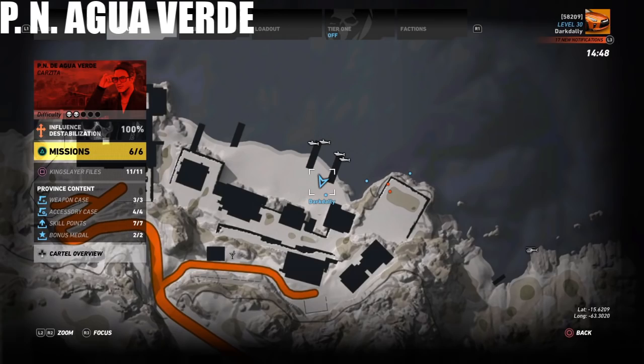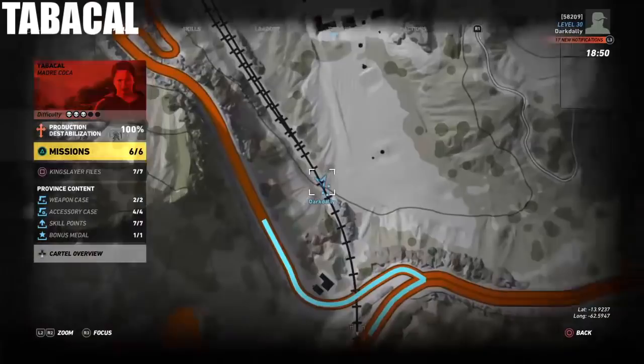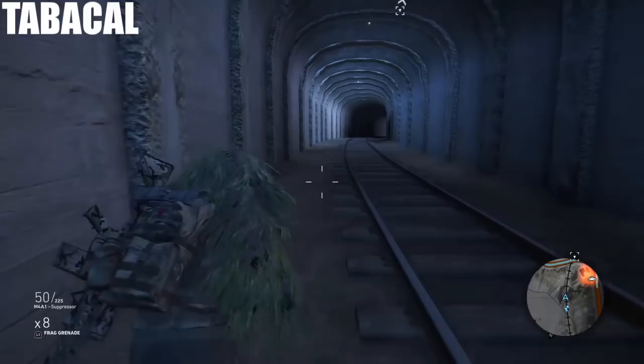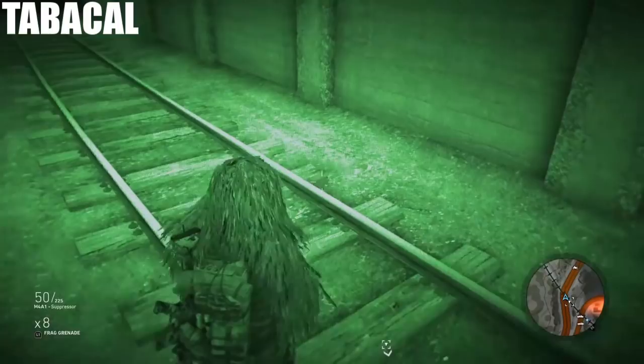Now we're in Tabacal. This one has an entry point and an actual point where you get it. You want to enter the train tunnel about here — note those coordinates, that's where I entered the train tunnel. Run up this train tunnel; it's a bit of a run, about 300 meters up the tunnel. It's right in the middle of the train track. Here are the coordinates for the actual skull itself in Tabacal.